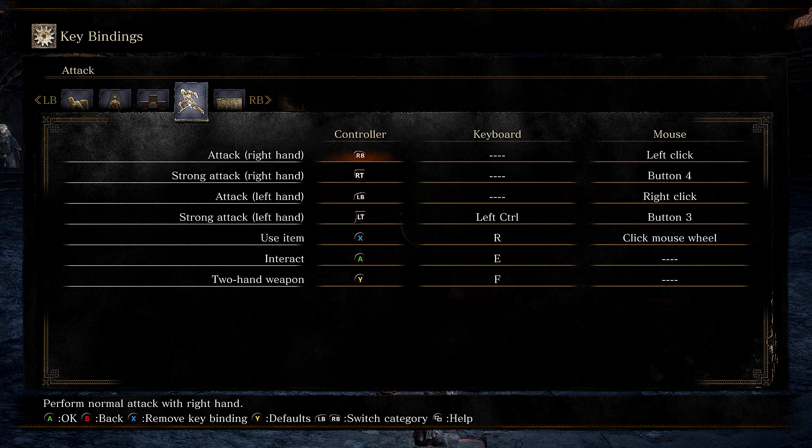Attacking — typically your main attack button is always left mouse, 99.9% of the time. You can map your mouse buttons so right mouse controls your right hand and left mouse controls your left hand for dual wield builds, but I feel it's a lot more intuitive to stick with what I know. Strong attack, right hand, I use button four on my mouse — I have a Razer DeathAdder. Button four is the thumb button closest to the front, button three is the thumb button closest to the rear. So I'm able to control all of my attacking with three fingers on my right hand.